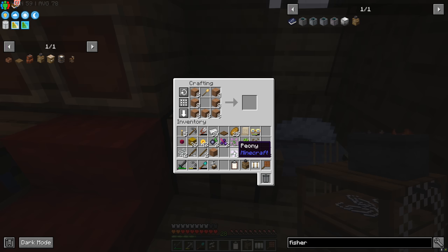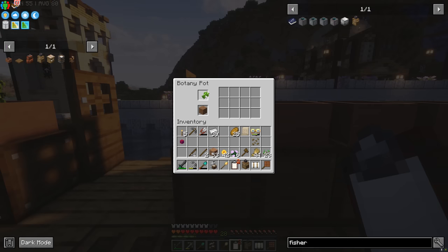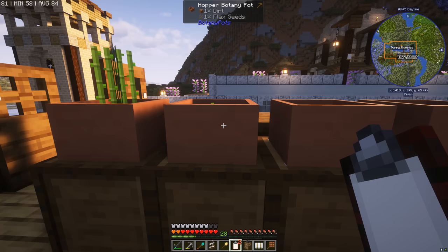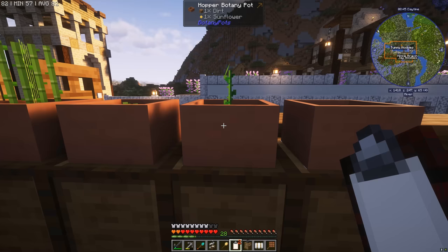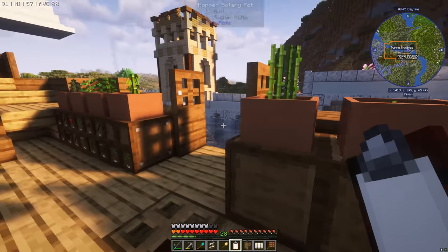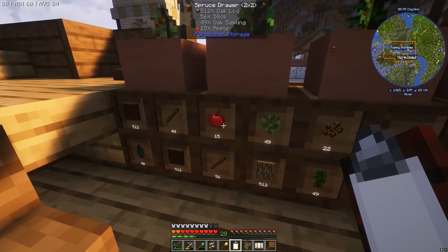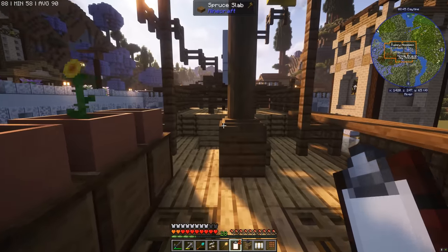Before we place this, we're going to go to the botany pots and put some interesting things in here. We're going to need some sugarcane because books and paper are very important for a colony. We're also going to put some flax seeds because we need more string, a sunflower so we can hire more dudes when the time arises. We've got plenty of wood over here - oh, and apples as well, very nice! So we should be good to go.